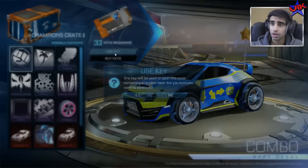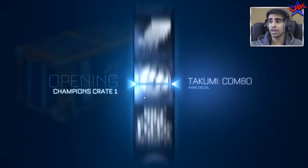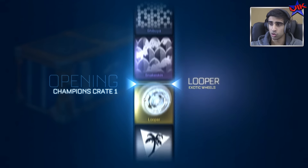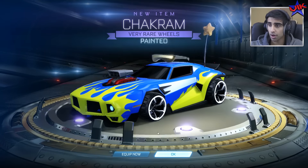Back on to a Champion 1. I like to think that changing the crate just changes the chances. I'll take a new Dominus snake skin — just if I ever do drop down from the GT. Very rare wheels — fine by me.